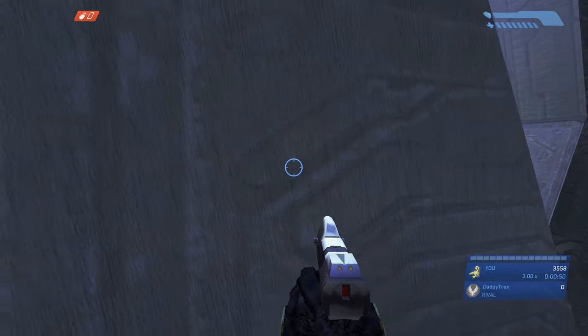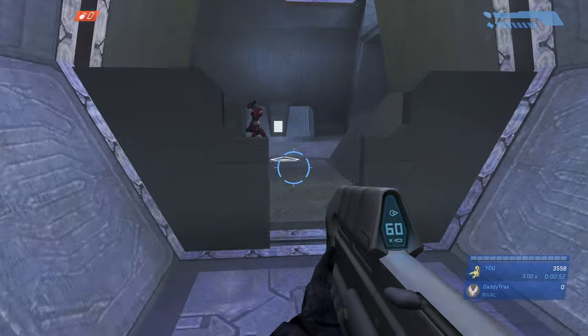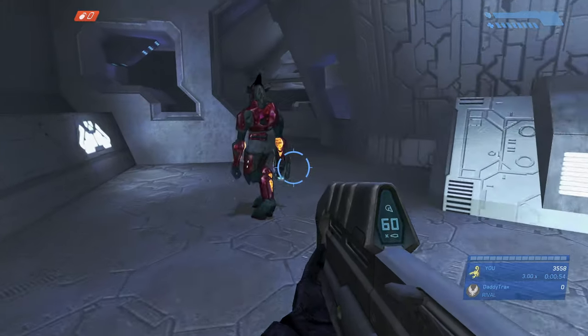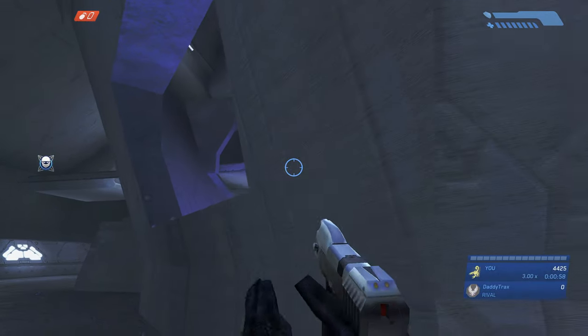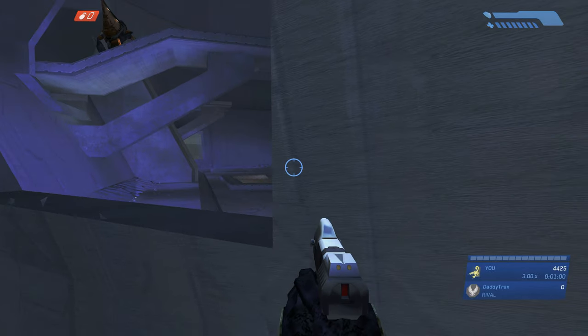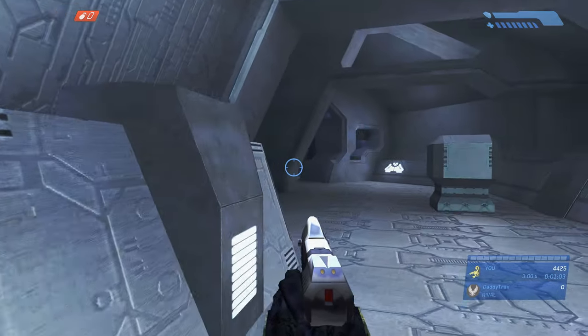We're going to wait here for this elite to pass by. You can see him coming from the right to the left — that's the direction I want him walking in. He kind of walks back and forth, so wait for him to walk towards the left and then come up behind him and assassinate him. Then we'll focus on the grunts. There's one more elite remaining, walking in the middle of the room.